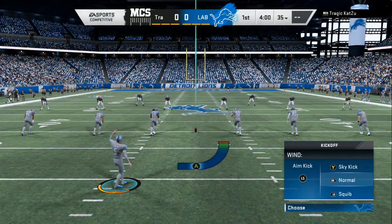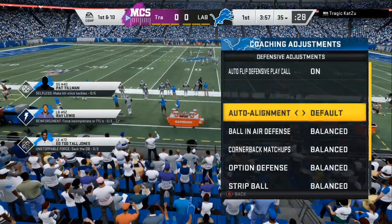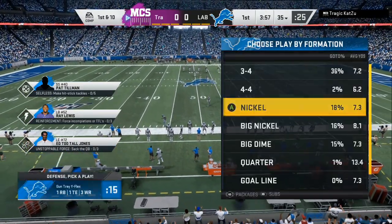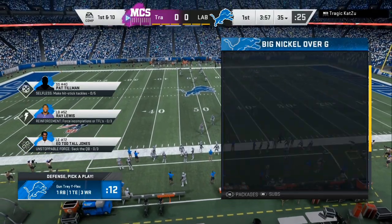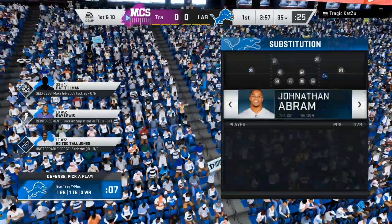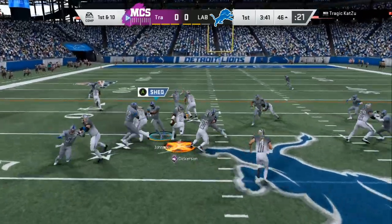Welcome back to another Madden 20 live gameplay. When you're running man coverage, the first thing I want to do is sort cornerbacks by speed and make sure I got the right personnel on the field. He's coming out in a gun trey flex so I'm gonna have to run big nickel against this. I want him to cut back through the inside.